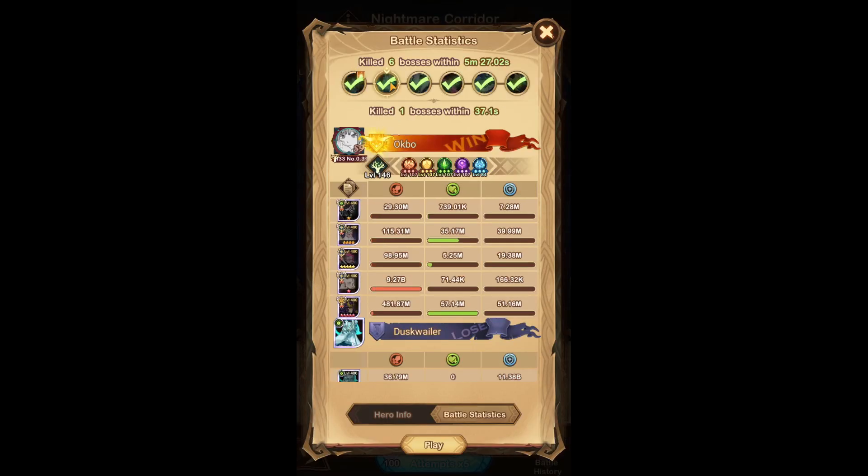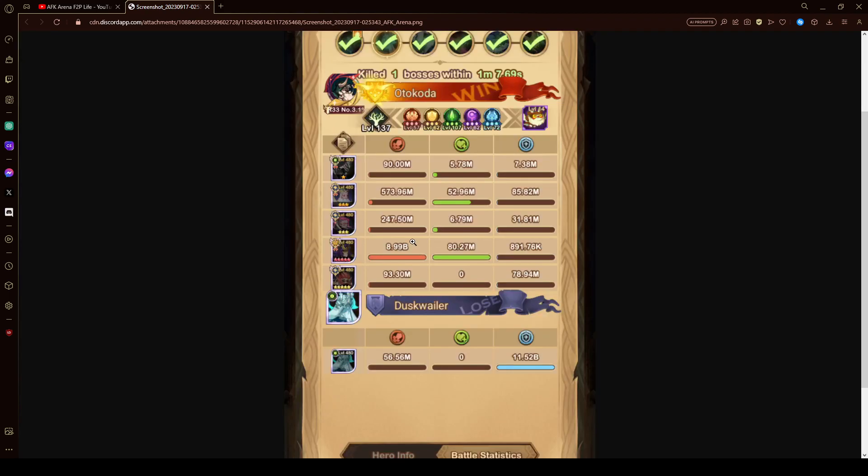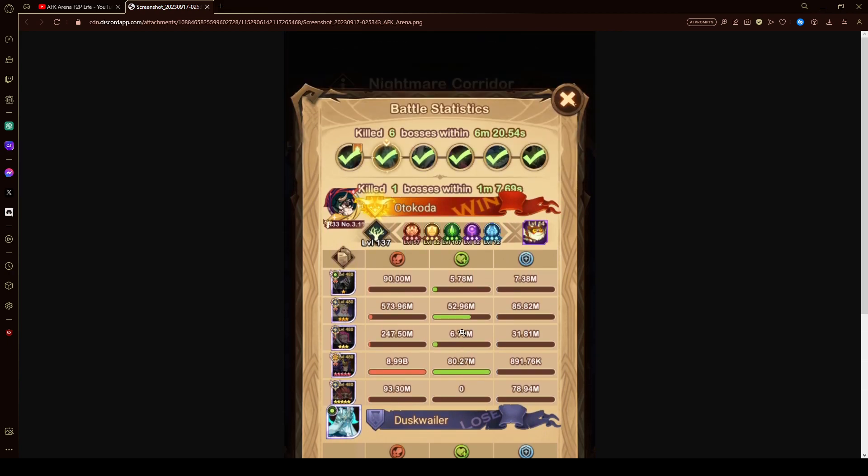Let me find this because I know there's a version that doesn't use Belinda. Shoutouts to Otokoda - instead of Belinda, he's using Anasta as the damage dealer, and he's using Rowan. This is obviously a nice alternative if you don't have Belinda. But as always, I would recommend you guys build Belinda because I think she's still the strongest hero in the game - definitely a top 3 or top 5 strongest hero.